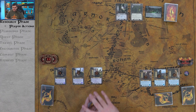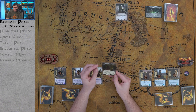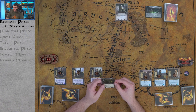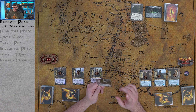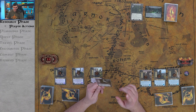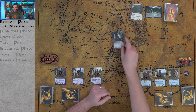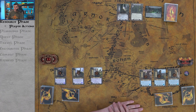Let's look at what Forest Spider and Old Forest Road do before making any decisions. Old Forest Road has one threat and needs three progress tokens to be cleared. Response: after you travel to Old Forest Road, the first player may choose and ready one character they control — a pretty good travel effect. The Forest Spider has an engagement cost of 25, so it will engage any player with threat of 25 or higher. We start at 29, so the leadership player will be getting that spider.